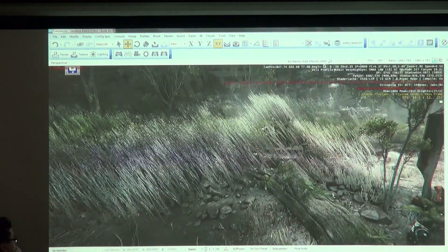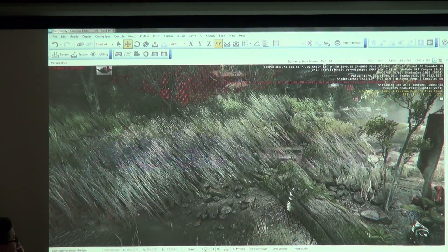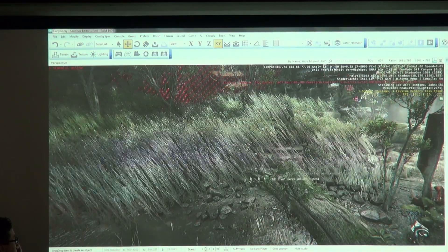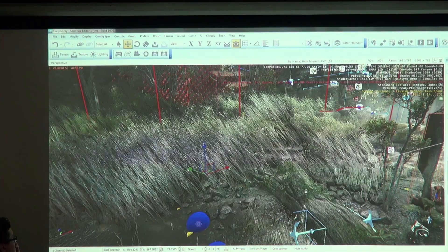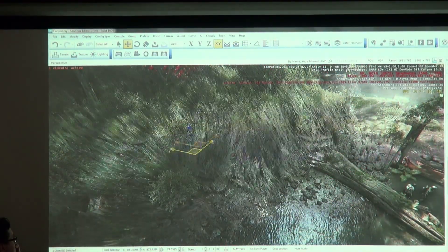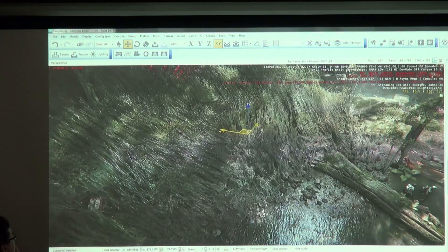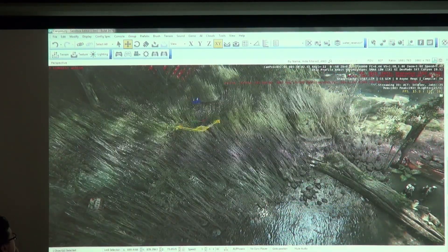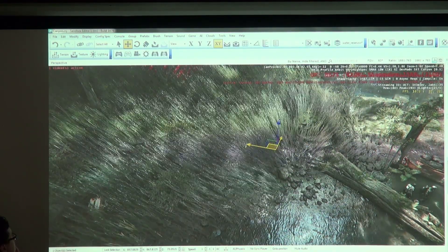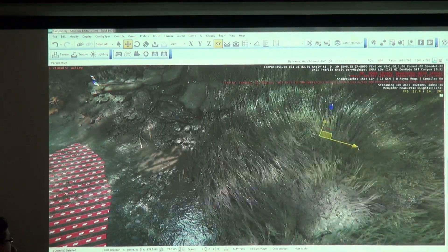To make it even better, you can throw a wind area entity on top. It's a drag-and-drop entity — you just place it down and set a speed. You can see the little red arrows showing the wind force direction. As I move this wind around, you can simulate thousands and thousands of instances of individually rendered grass in real time. The other beauty of this is that it works on other platforms with very little performance impact for that many rendered instances.